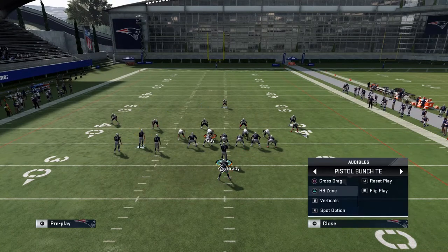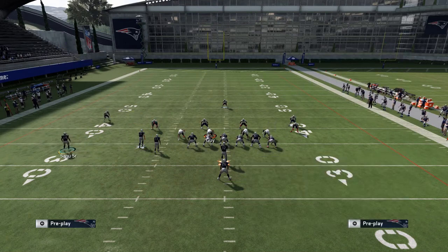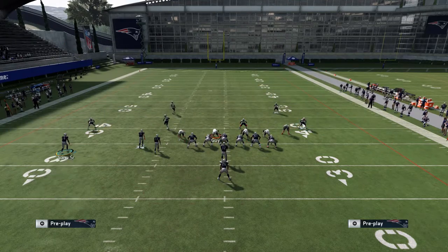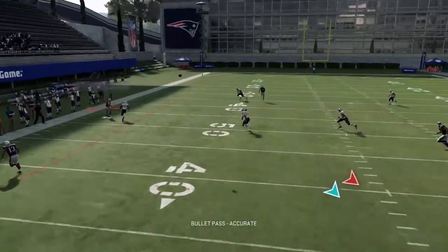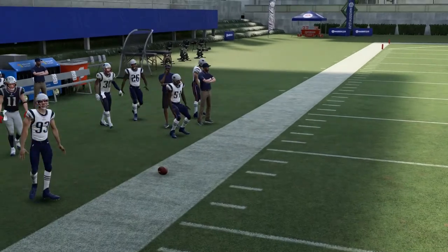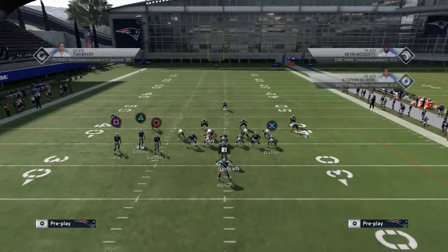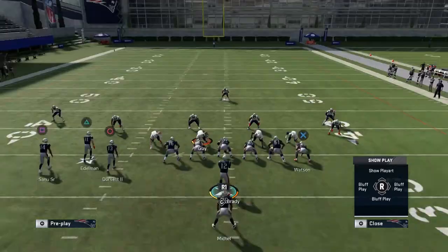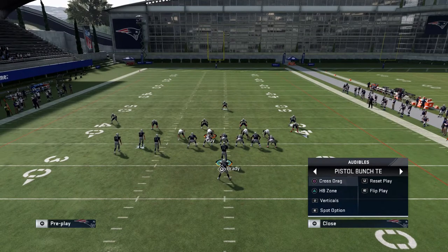I'm going to show you how this gets absolutely locked down by Cover 2. Cover 2 — there's pretty much no way to throw this. Right there, that's a pick. I currently have two controllers: if I click on there on defense, that's a pick. Do not run this against Cover 2. This is not going to work if you're running it versus a Cover 2. So we're going to go into the next play, which is Cross-Drag.